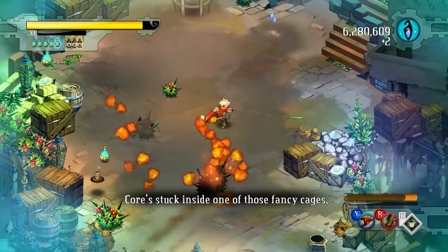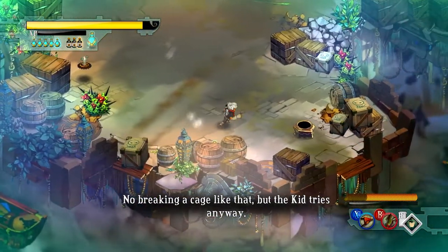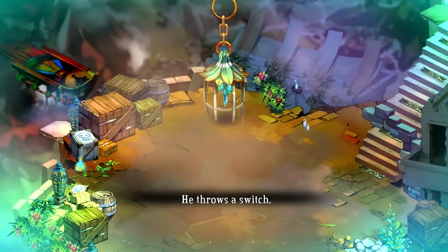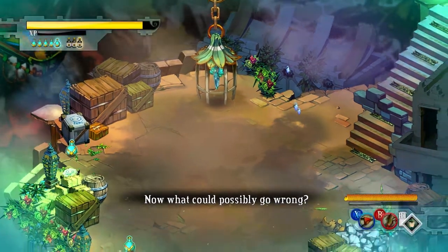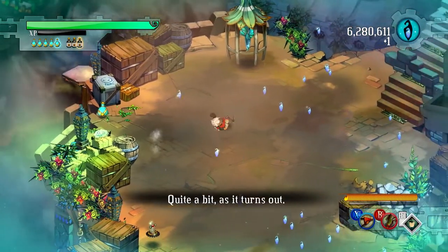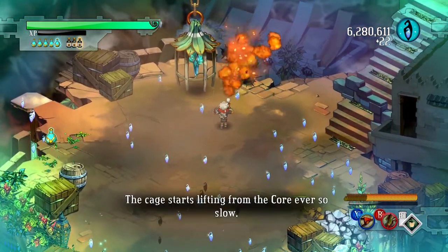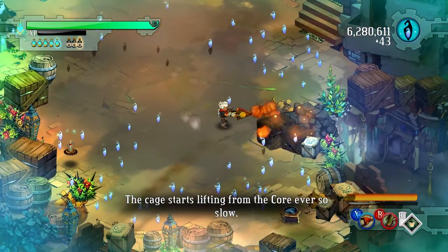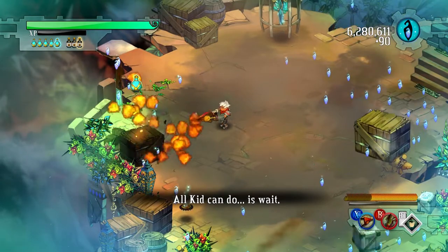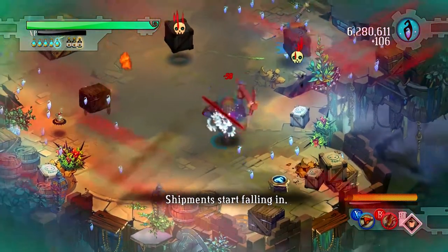Core's stuck inside one of those fancy cages — no breaking a cage like that, but the kid tries anyway. Gotta find a way to spring it open. It throws a switch — now what could possibly go wrong? Over below me there's a new secret skill we can pick up. I have it unlocked already but I'm not using it. It's a trip mine — it'll trigger when things get close to it and do a whole lot of AoE damage.